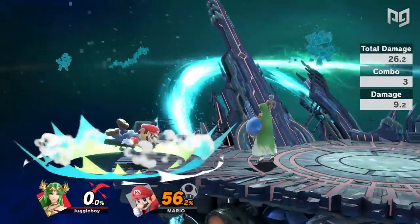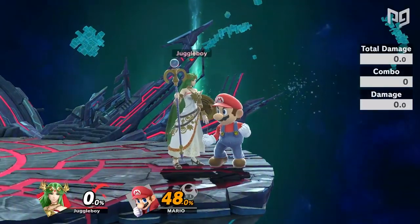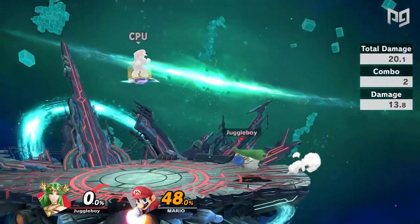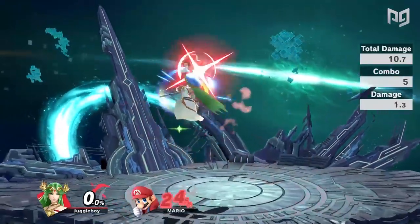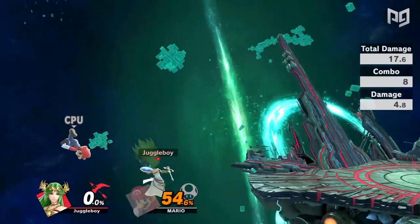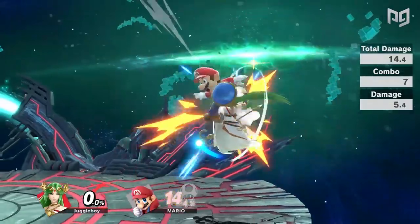If you are at the ledge and land a grab, your opponent may be scared of dying off the side blast zone so they may DI inwards. If they do that you might be able to land a down air and spike your opponent. Another interesting combo is doing a fast fall neutral air after the grab and then regrabbing and going from there. If your opponent has a fast aerial they can get out of it or they can just air dodge out of it, but it can be an interesting mix up.